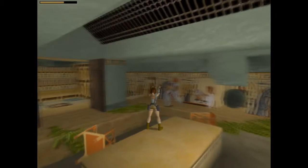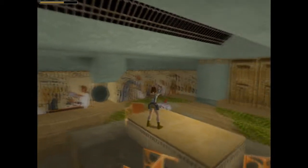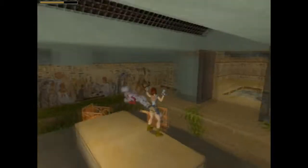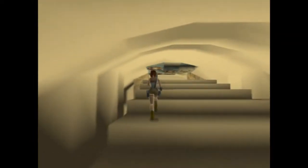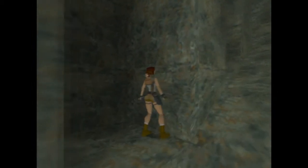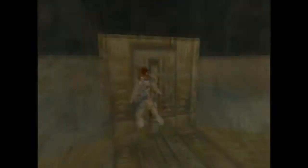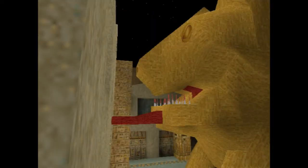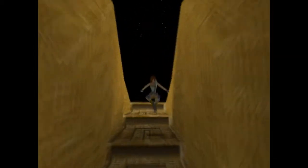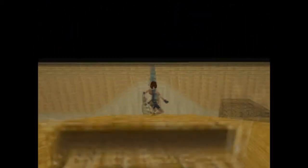This level has ample traps that include spike traps, extremely tall rooms with long drops, and is far from being short on baddies. This level is non-linear and there's so much to explore. One of the best parts is a room with a massive statue that you need to climb. Once you've reached the top, there's a lever that extends its tongue so you can continue. Little things like this are great and make the level all the more fun. When you've made your way out of the temple, the level and the first adventure ends.